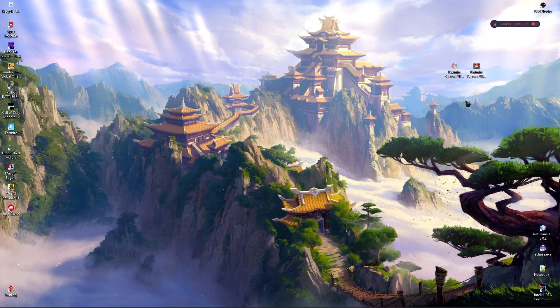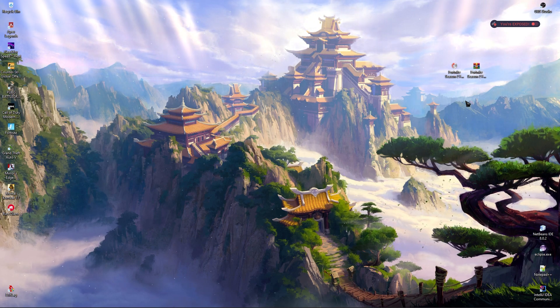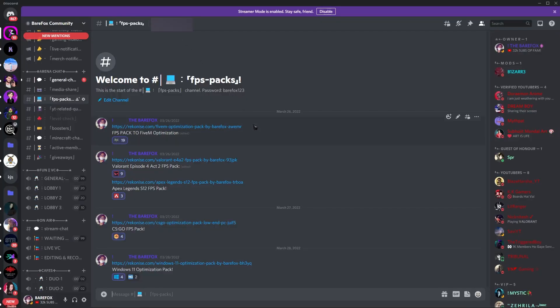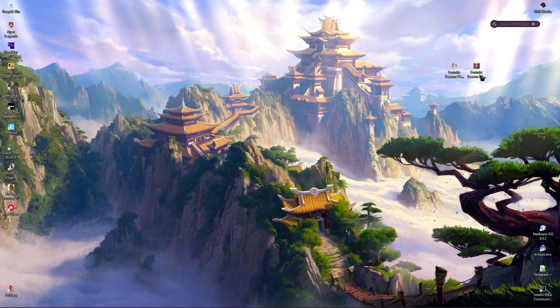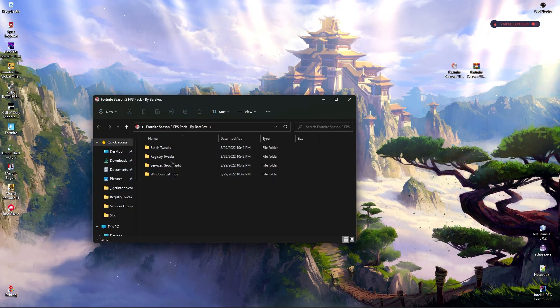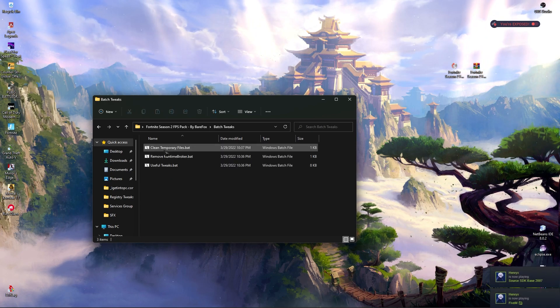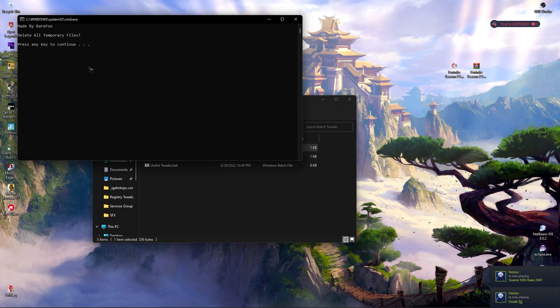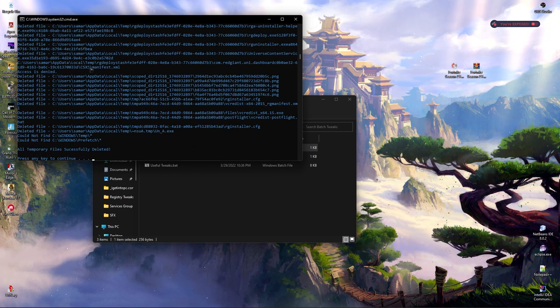Once you've restarted your PC, download the Fortnite Season 2 FPS Pack — I'll leave a link in the description below. There will be two links: the first goes to my website and the second goes to my Discord server. In the Discord server, search for the FPS Pack section and you'll find both the link and the password. Once downloaded, simply extract it and open the file. Inside you'll find four folders — the first is Batch Tweaks, and you need to run the first file which says Clean Temporary Files.